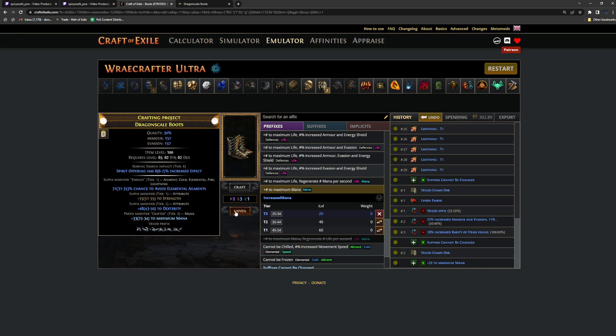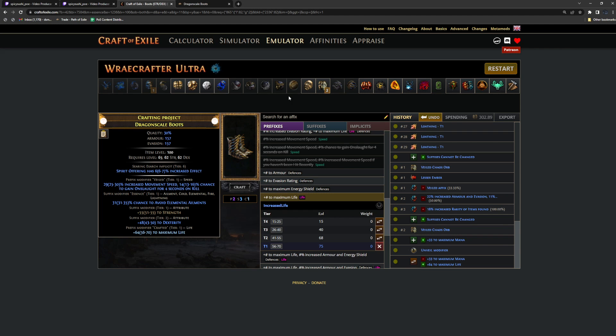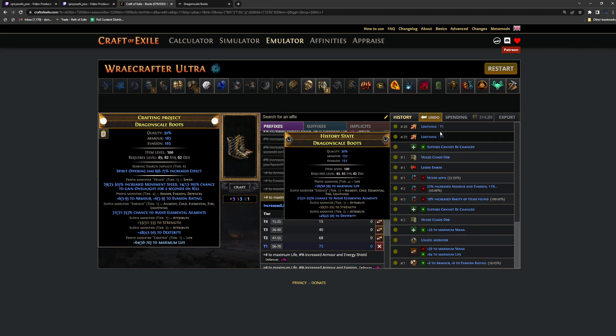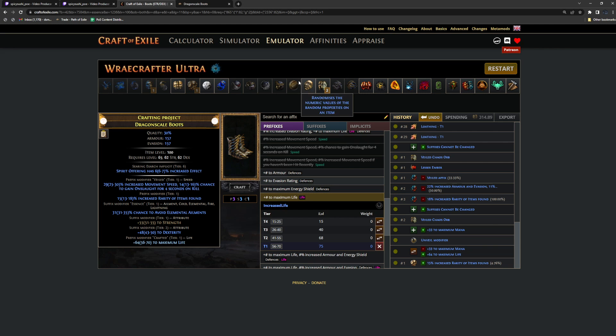We got onslaught on kill, so we have an onslaught source. Influence boots are not super high value on TS Omni since you already get tailwind from the build, and onslaught on kill is not that hard to get elsewhere. The only thing you'd really be getting is elusive, which is great but maybe doesn't warrant the investment on influence boots. So we're going to assume just the avoid ailment boots. You finish with crafted life and use an exalt slam if you have an open prefix — block life so you can't slam something like T9 life.